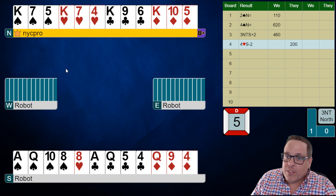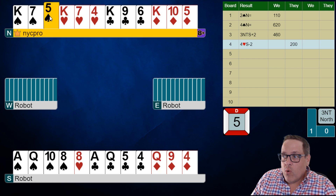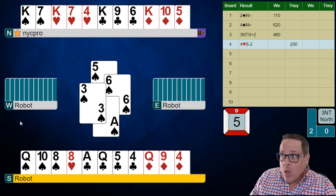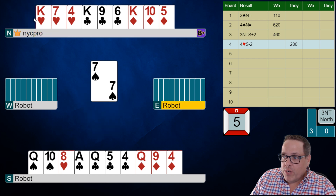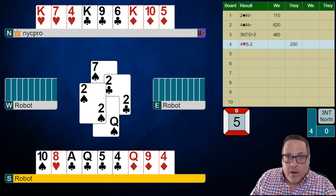Except it's a little interesting because East also showed a lot of shape — they showed five hearts and four clubs. So they're likely to be short in one or both of those side suits. Let's see what's happening in spades, a suit that we have lots of tricks in, and we can maybe make a guess if we need to. We're going to play low and give everyone a chance to play their cards. East has exactly two spades.